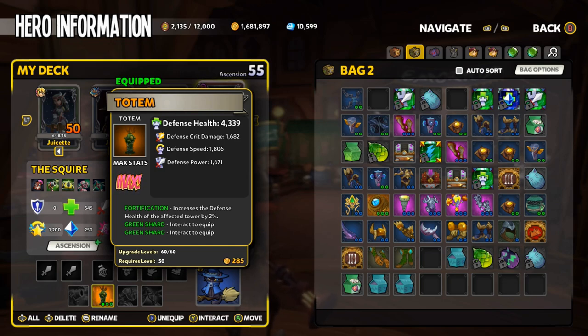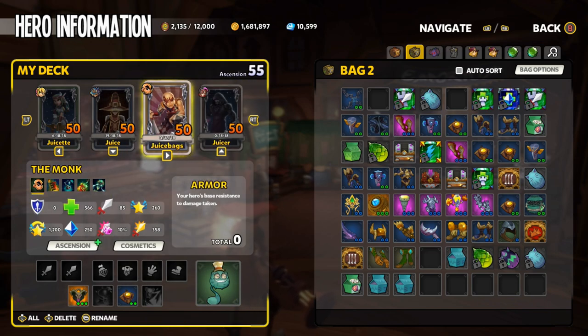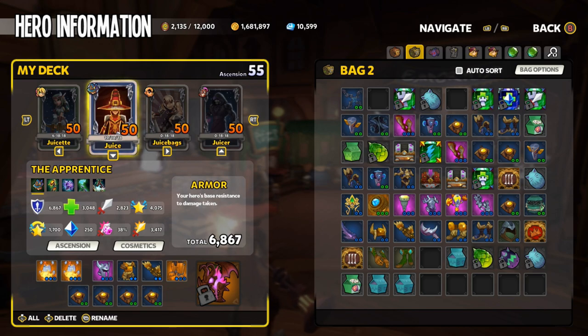We all know that all loot that drops is based off of the strongest hero in your deck. So if you want to eliminate all those questions about which hero is the strongest and which hero loot is dropping based off of — take all the gear off everybody else. The one hero that has a full set of gear is your strongest hero. That's why you never need to tab out and look up cell values, armor values, max stats, or anything else.